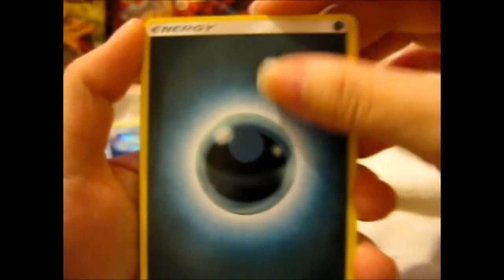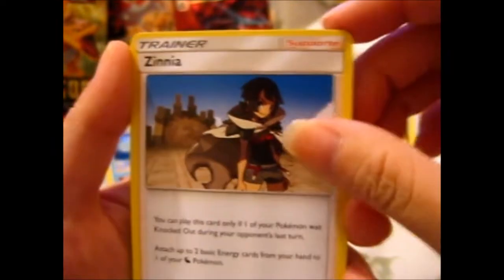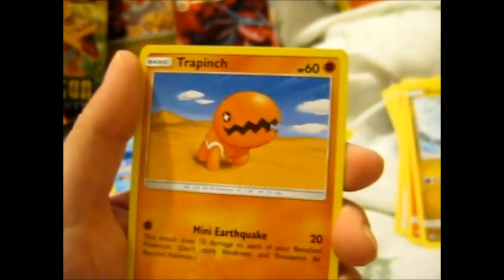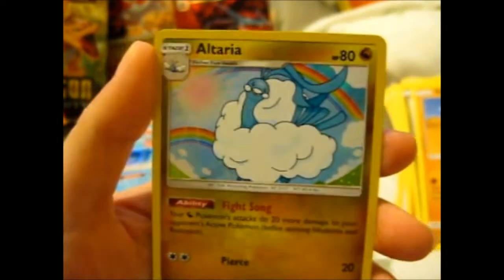Let's see if it's something good. Dark energy. Tentacruel — trying to look in the bathroom, not trying to go inside. That's a flower element. Zinnia — I think that's how you say her name. Charmander. Dratini. We got a double on the reverse here — and an Altaria.